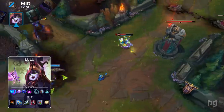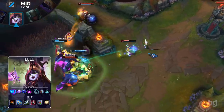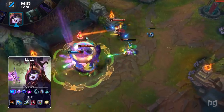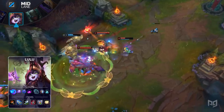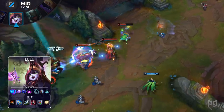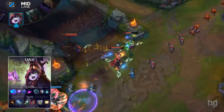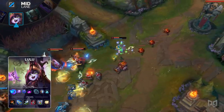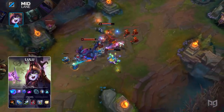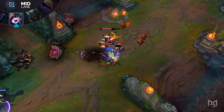As for the items, you'll build Athene's Unholy Grail, Hextech GLP, Boots of Swiftness, Ardent Censor, Redemption, and a Mejai's Soulstealer. Boots of Swiftness provides a ton of bonus movement speed, which is actually perfect for Lulu, because she wants to continuously reposition throughout fights so that she doesn't randomly die. Also, buffing her allies as well as debuffing her enemies means she has to go between being in range of enemies to only being in range of allies.